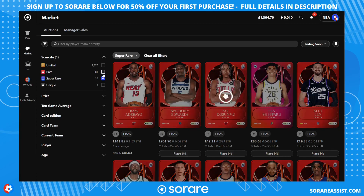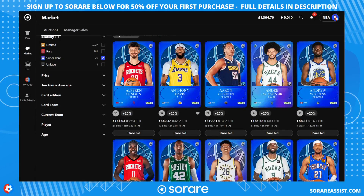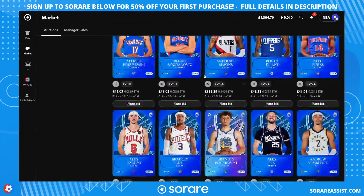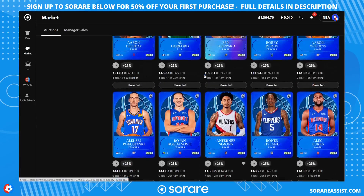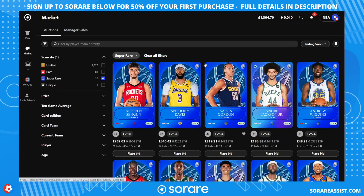Next up we have the super rare cards — these are the blue coloured cards. There's one of Anthony Davis there, as you can see, and these cards look absolutely fantastic. There are only 10 of these for each player each season, but they do come at a much heftier cost than the rare cards, of course.